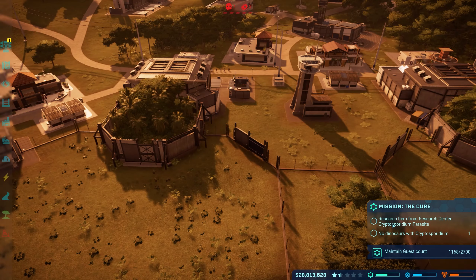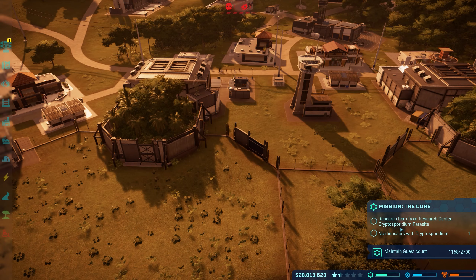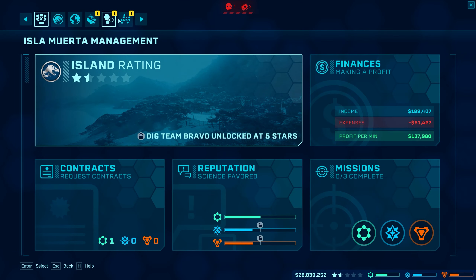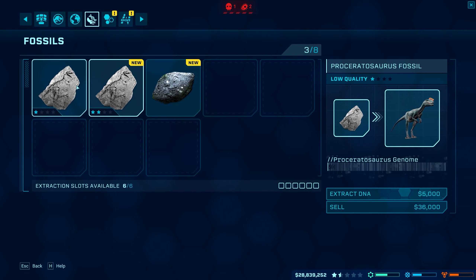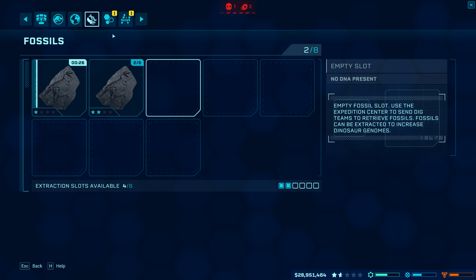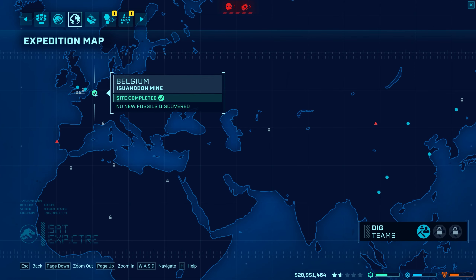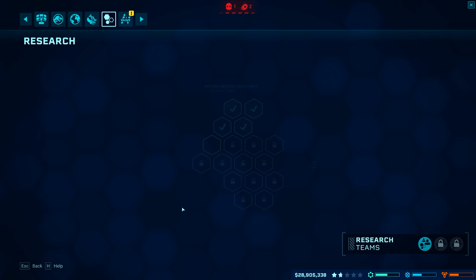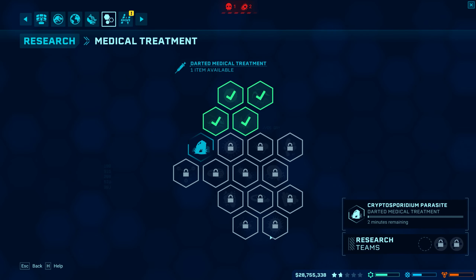All right, Blue Two! We got new research items for the research center - Cryptosporidium parasite. No dinosaurs need that so I guess we just automatically have it, which is pretty cool. Let's send the expedition teams out again - extract, extract. Let's get some more Iguanodon fossils. Now we got the medical treatment for the parasite - that's awesome. It's gonna take two minutes to complete.